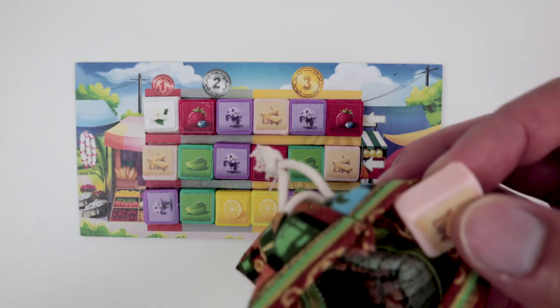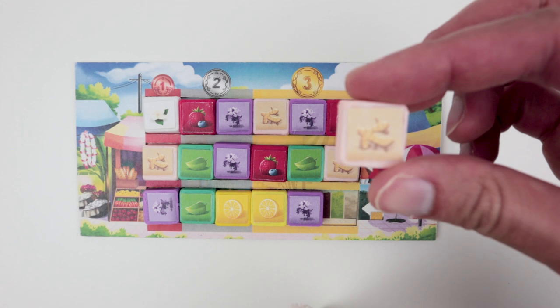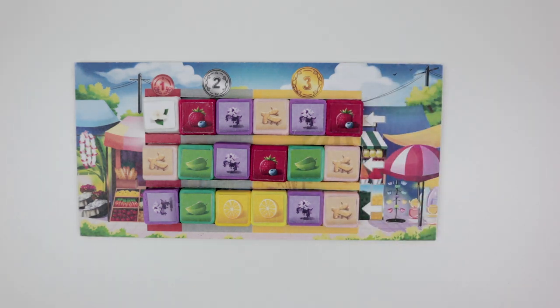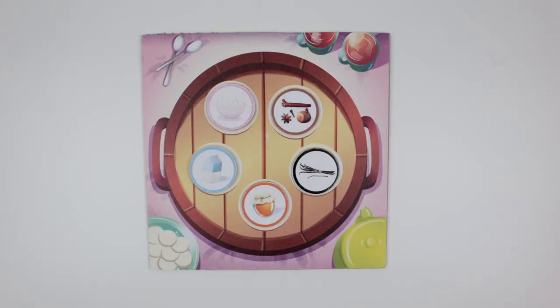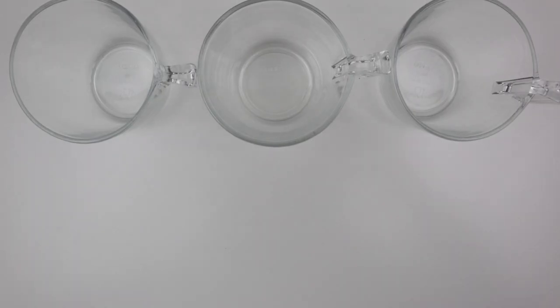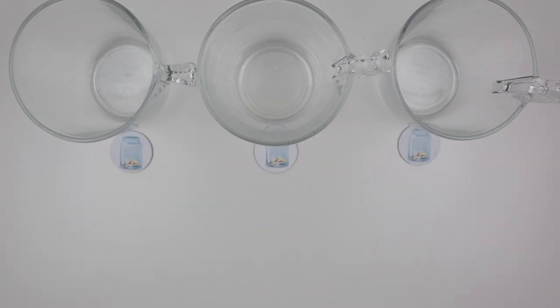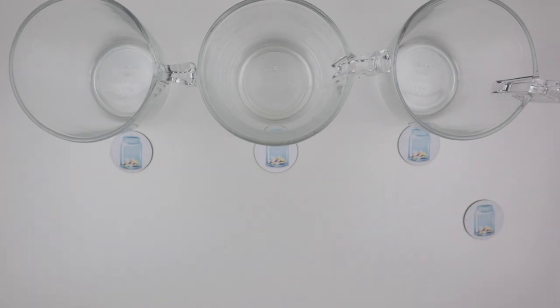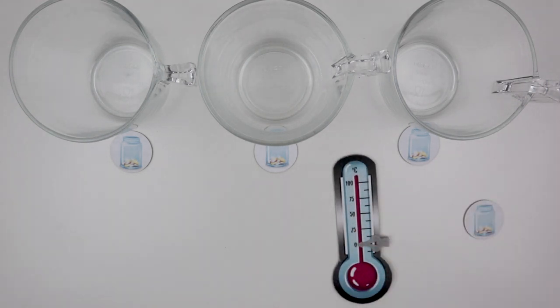Fill the tea flavor bag with 12 tiles of each of the six flavors. The market board goes in the center, and then you fill each row starting from the top left with those tiles. Five unique pantry items go on the pantry board with the remaining tokens in the pantry bag right next to it. Then shuffle the eight ability cards and deal three face-up.